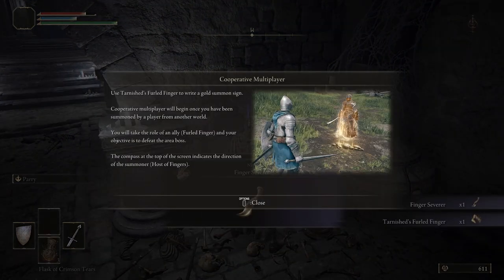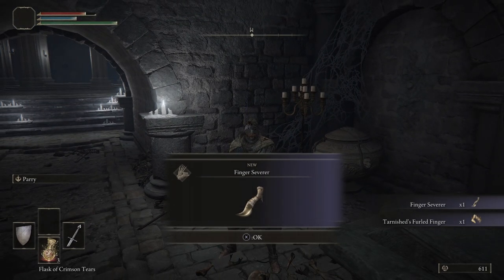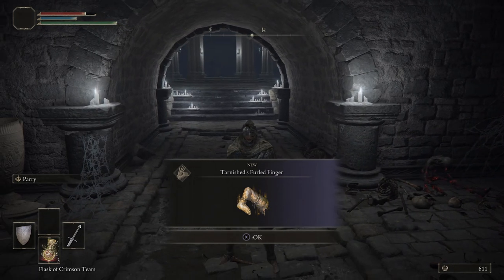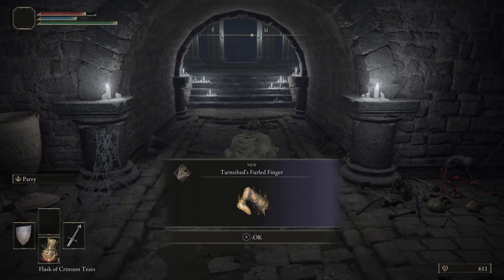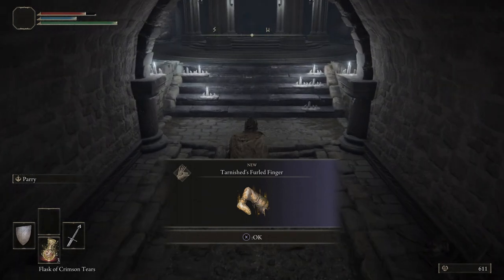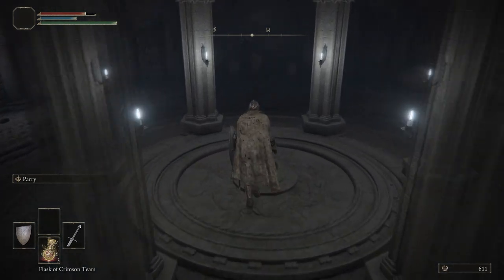Right here we can get the Finger Severer, which allows us to leave other people's worlds if they went AFK or are being annoying. And right here is the Tarnished Furled Finger, which allows you to put your sign down in different spots of the world to hopefully be summoned in by somebody. Let's go up this elevator.